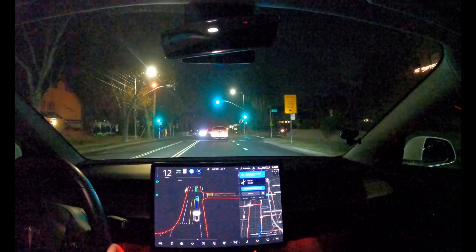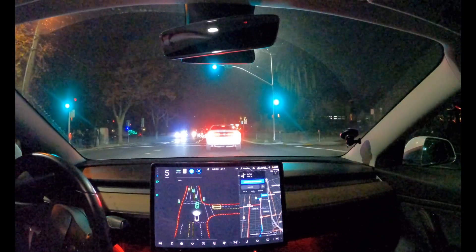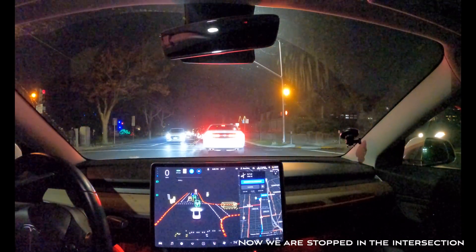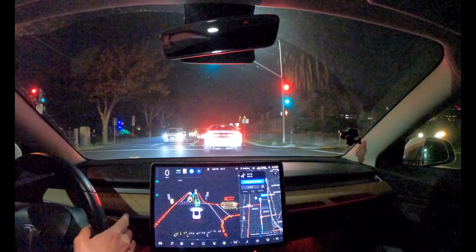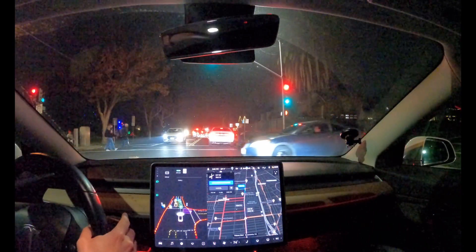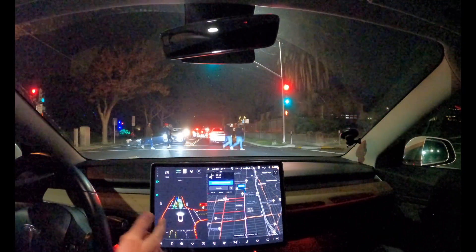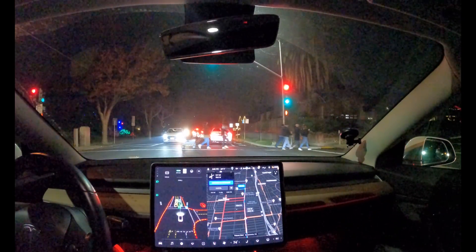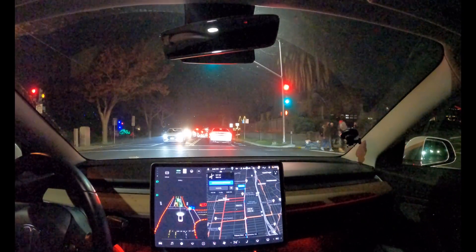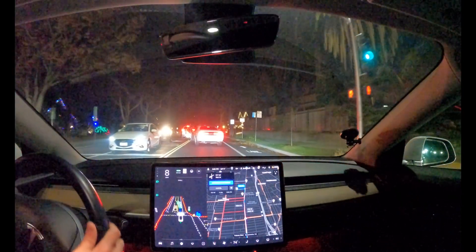All of this traffic stopped ahead of us is because of all the holiday lights in East Sacramento. The car actually pulled into the middle of the intersection — I would have stopped at the front of this intersection because now we're blocking traffic. So this was improper handling. It should have stopped at the front of the intersection. Now we're in the middle of the intersection, blocked, and I can't back up because there are cars behind me. So I had to intervene and override this.